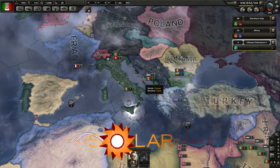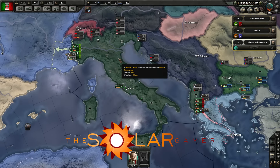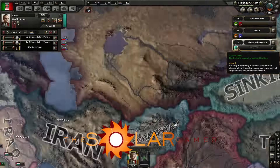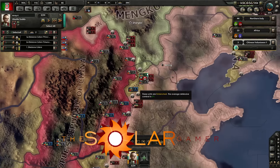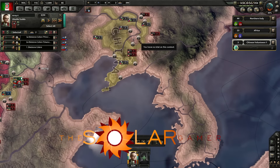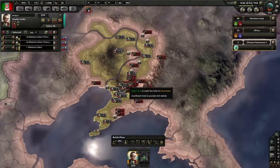Hello everybody, I'm TheSolarGamer, and welcome back to Hearts of Iron 4 as Red Italy — welcome back to the Italian Union. In the last episode, we were working on a couple different things. First and foremost, we are in China, helping the Chinese battle the Japanese. Currently not doing so well, but the Chinese have made a push into Manchuria, probably via their navies.